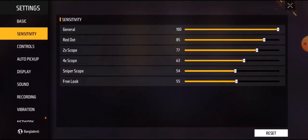Then sniper scope is 50 to 55, and free look is 55. This setting is specifically for shooting from far away.